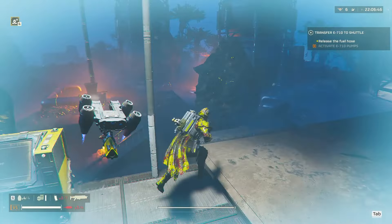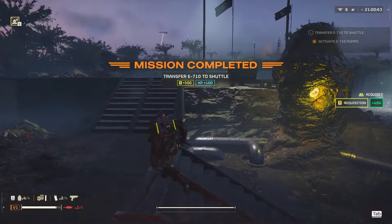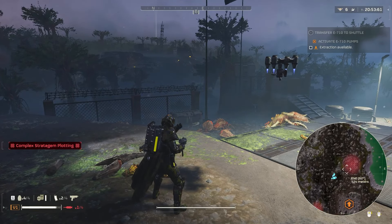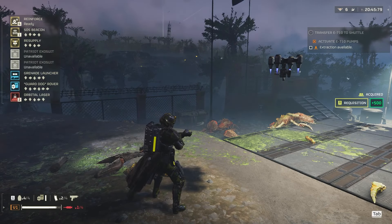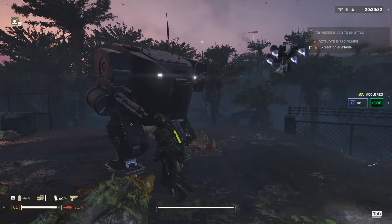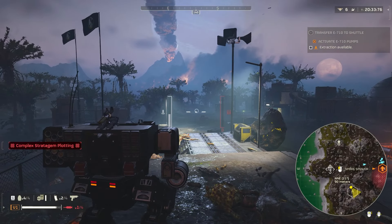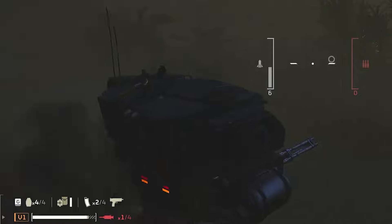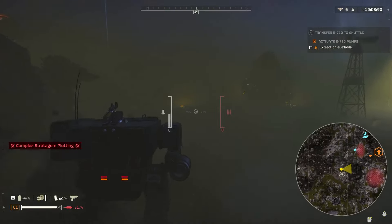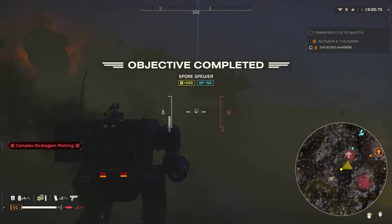Next step: release the fuel hose. I think this is the second to last step, then one more after. Mission completed — perfect. I can extract and do side missions. It looks like I don't have any more Patriot exosuits. Let's just extract. I also want to see how well I can handle the extraction with just the exosuit. I can see my backpack sitting on top of the suit — that's a cool feature. My guard dog is just stored up there for safekeeping. Oh, I can also destroy this tree. Another objective completed.